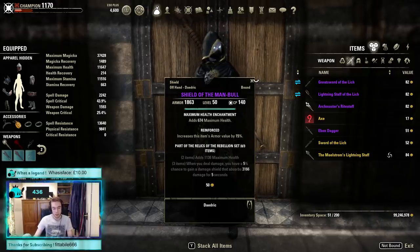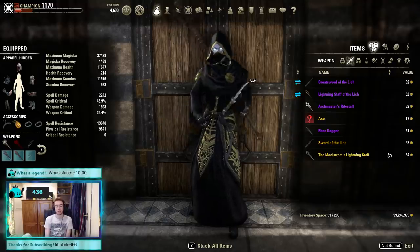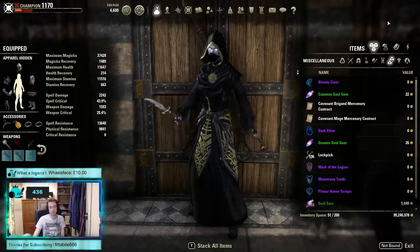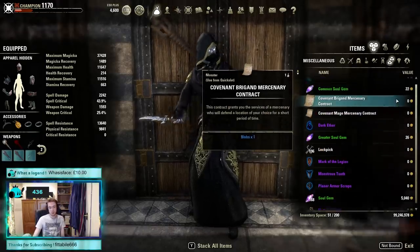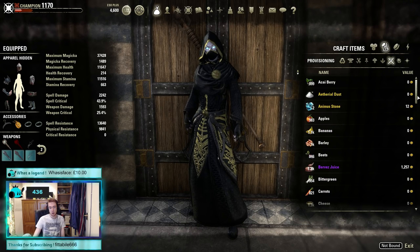That's the more boring discontinued stuff. Now I've got some items I'm actually able to use, which are more interesting. We're going to start from our miscellaneous inventory to show some of what's available, and then also go into our provisioning tab.